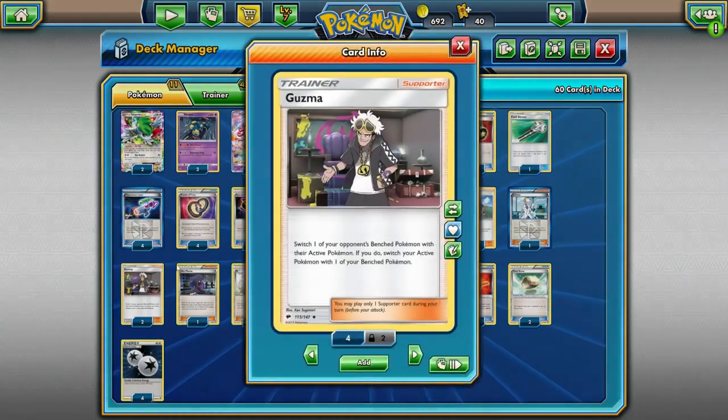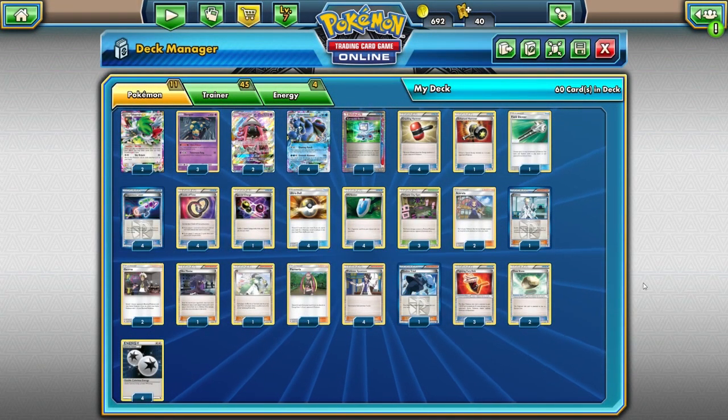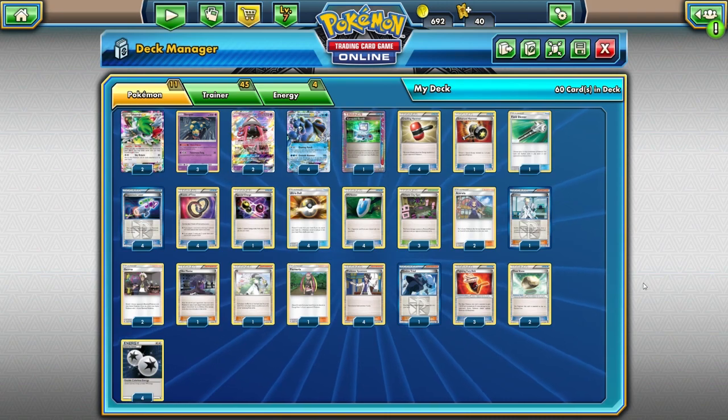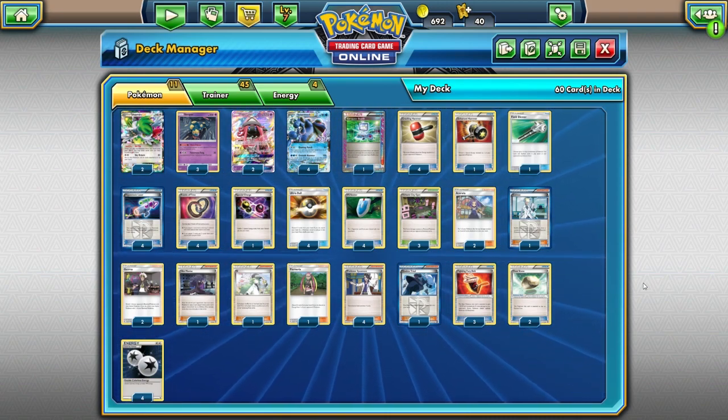We're also playing two copies of Guzma. Guzma is great in here because there's a combination where I can Guzma something up, bring up something that has a Float Stone on it, retreat back out into Seismitoad, and hopefully lock my opponent there — especially if they have something with a high retreat cost. Guzma also prevents your opponent from plays where late game they bring up a Seismitoad without DCE, because Guzma gives you an out to retreat back into Seismitoad with the DCE.